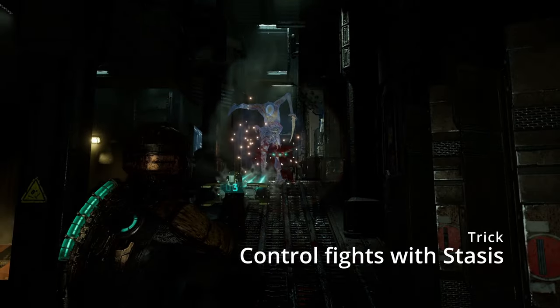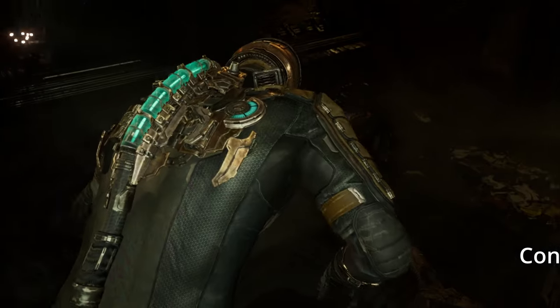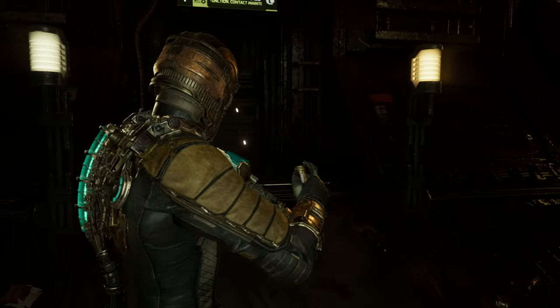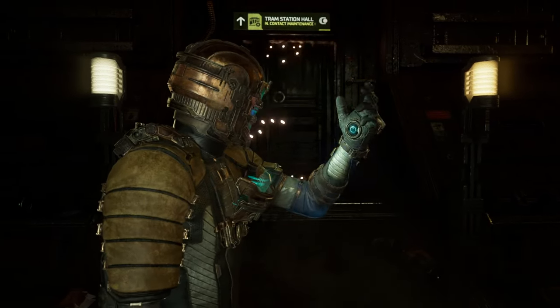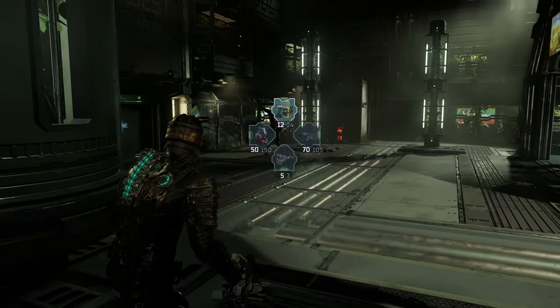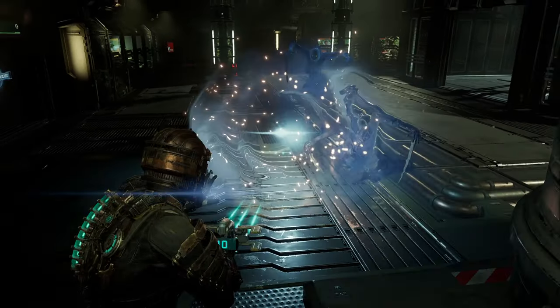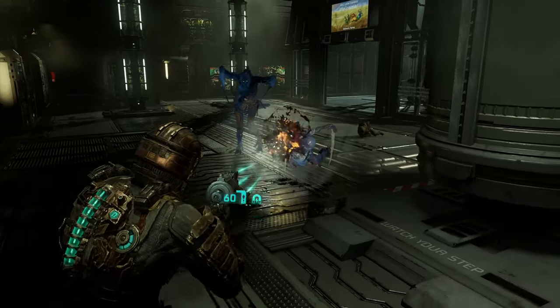Use stasis at all encounters with two or more enemies. Stasis is a perfect tool to control fights. In every scenario in which you will encounter more than two enemies, I would recommend using stasis to slow down enemies. Have a stasis kit on you at all times.